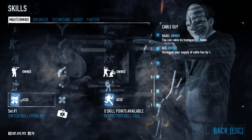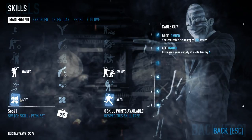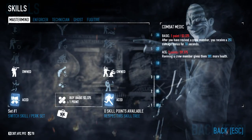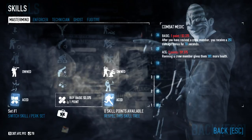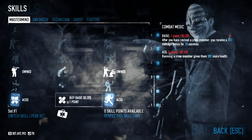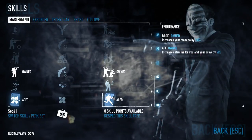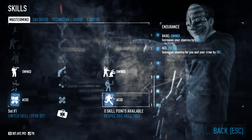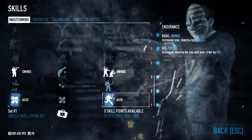First, Cable Guy — this lets you get more cable ties and you can cable tie hostages a lot faster. This is one of those go-to skills you're going to get unless you're making a very specific build. Combat Medic — when you revive a character they'll do 25% more damage for 10 seconds, and if you max it out, when you revive them you'll give them 30% more health. That's very important for Deathwish when reviving characters come back with far less health. Endurance increases your stamina, which allows you to run a lot longer. The max version increases it for everyone by an additional 50%, which is great especially when wearing a lot of armor.